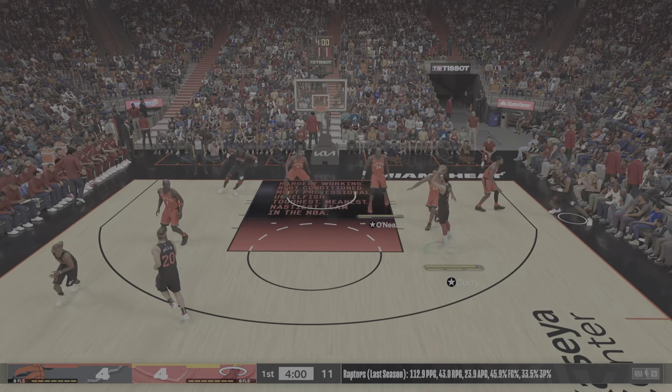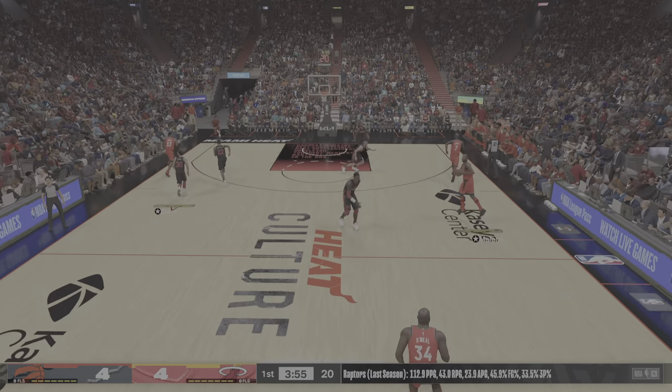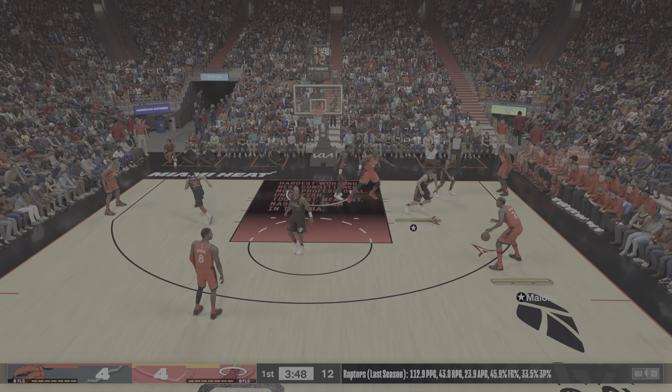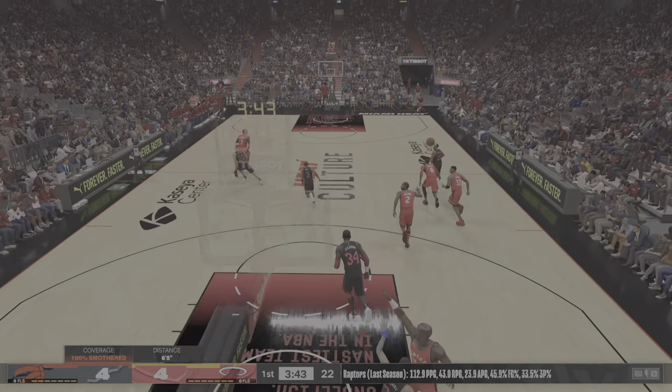McGrady against Drexler. Curry can't get it to go. That's the only way to take him out of his comfort zone in that range - right up in the jersey, force him off the spot. Shaq picks to Malone. And it's passed - that was game.